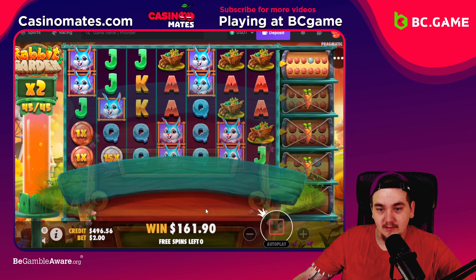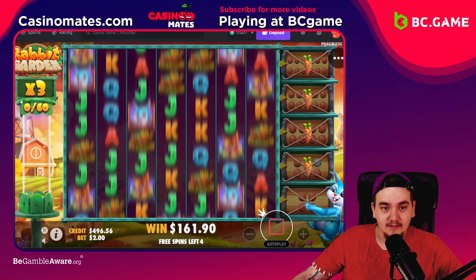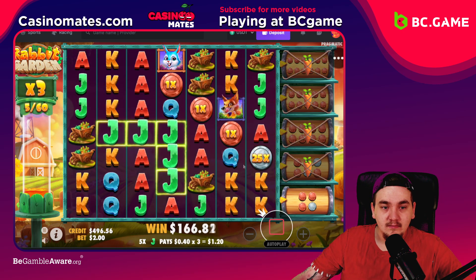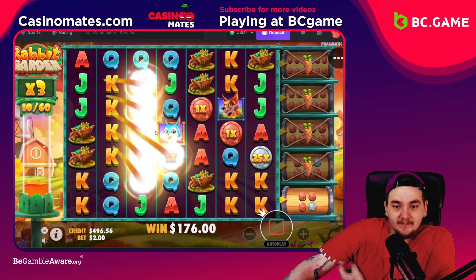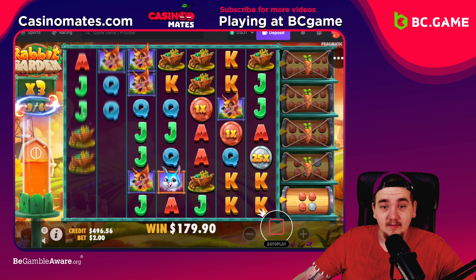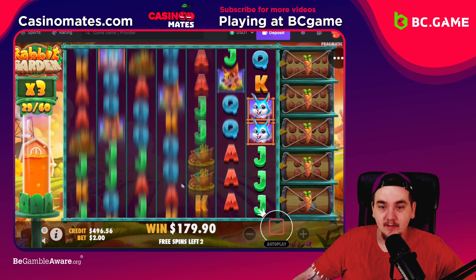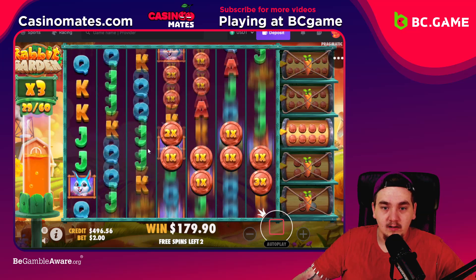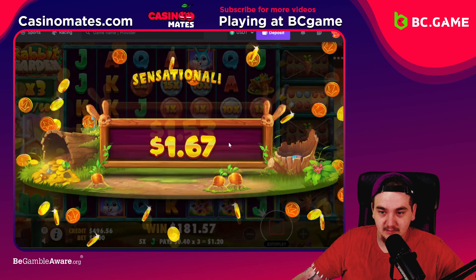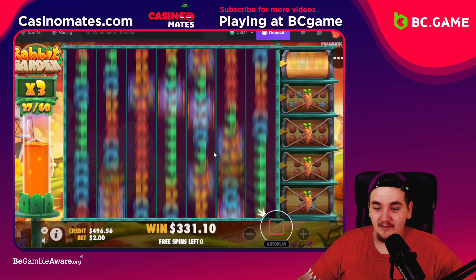Getting a 250x with a 3x multiplier is 750x — that's really nice. Let's get to the next stage as well, that would be really nice. Not looking too bad. Let's go, just keep tumbling like this. Maybe it's harder to tumble here since the coins are taking up so much space. Wow, that's 150x from just hitting one coin — let's do something here.